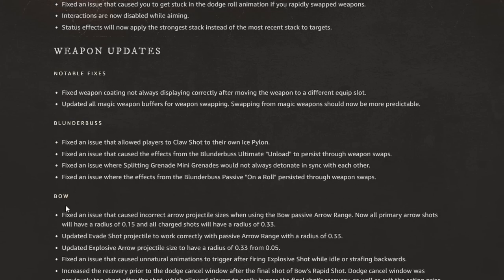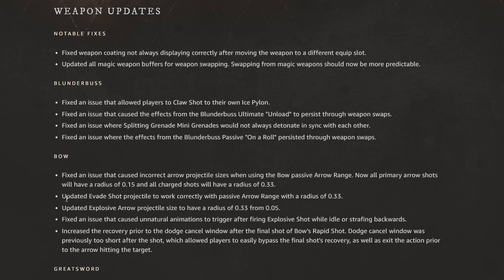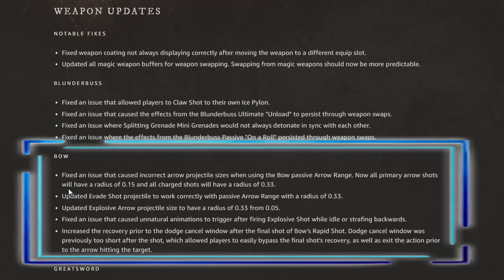Let's jump to the bow, as it has more than just fixing of issues. There's one fix of an issue that caused incorrect arrow projectile sizes when using the bow passive arrow range. Now all primary arrow shots will have a radius of 0.15 and all charged shots will have a radius of 0.33. The evade shot projectile has also been updated to work correctly with the passive arrow range, with a radius of 0.33.